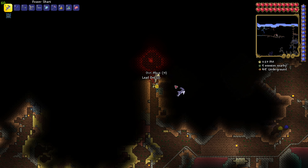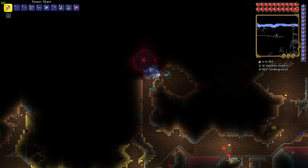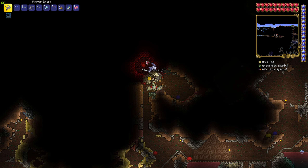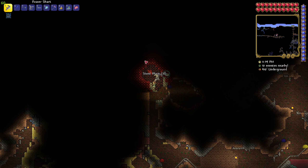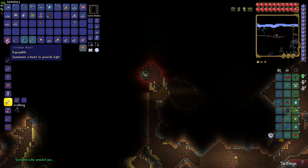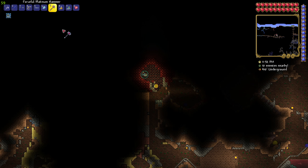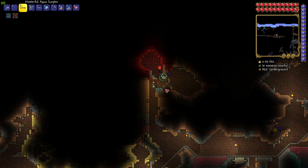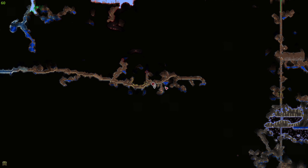Let's use the purification powder here as well. That worked — I can't believe that worked! That is such a great mechanic. All right, let's smash this one. It's a flying butt — wait, it's not a heart? What are you talking about? Ha, okay moving on.